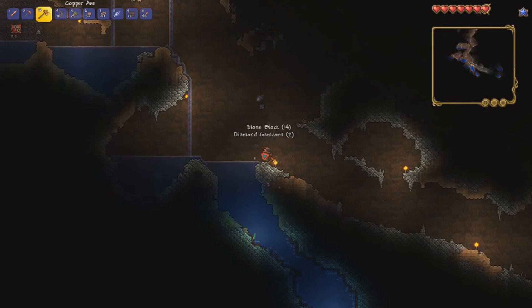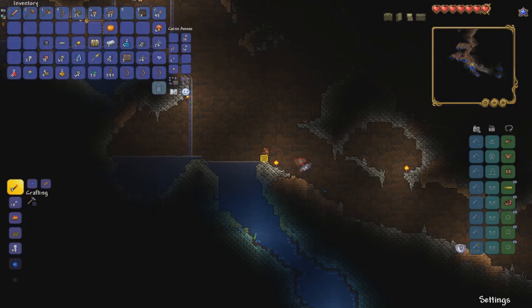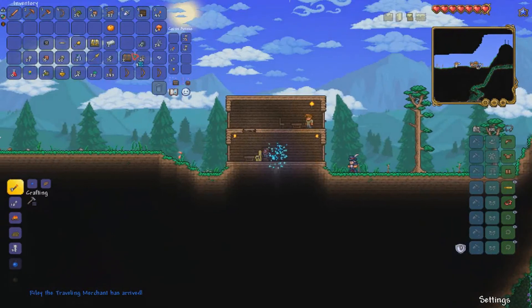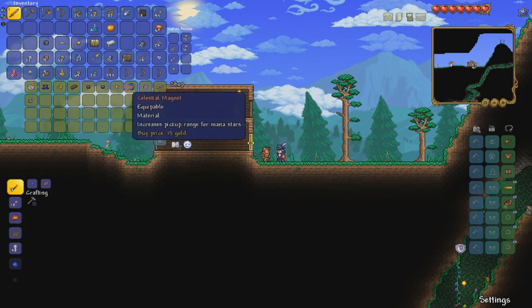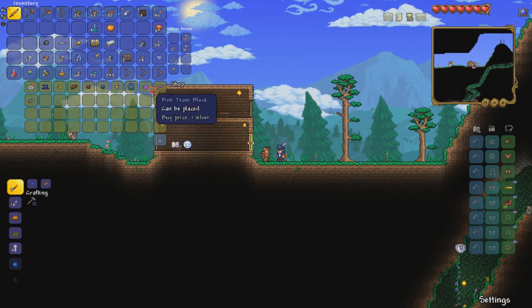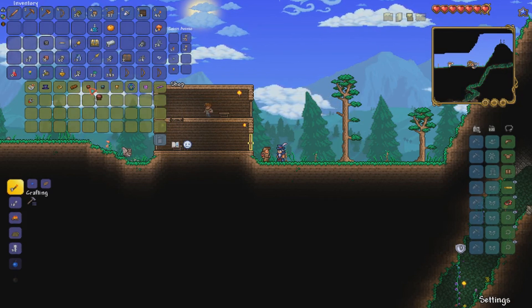We can use our Life Crystal — let's mine this one and replant. The Traveling Merchant already? We need to go check what he's selling. He has the Celestial Magnet but I'm not really gonna use it because I'm a ranger. He's selling literally everything for a mage — it's rather sad.